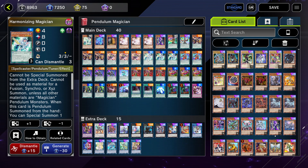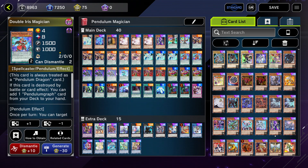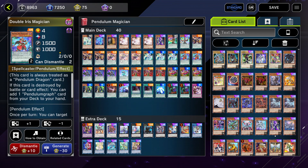Speaking of Harmonizing Magician, I play three of this now because it's at three in Master Duel — it was at two before but now it's at three. This card is really good because when it's pendulum summoned you can special summon any of your magician monsters from your main deck to your field. I used to summon Odd-Eyes Dragon, but nowadays I just go for full combo and special summon my other magicians, since going for Odd-Eyes means making Borreload but my combo won't be as polished.